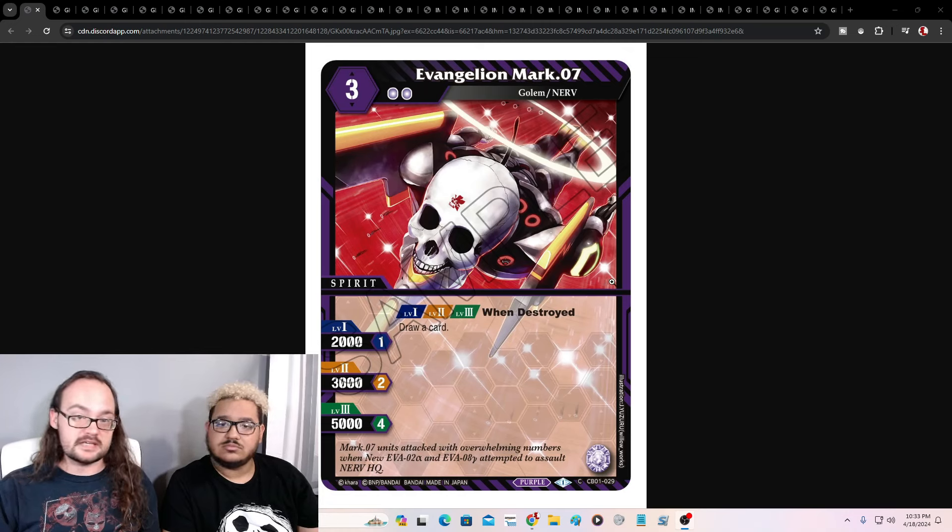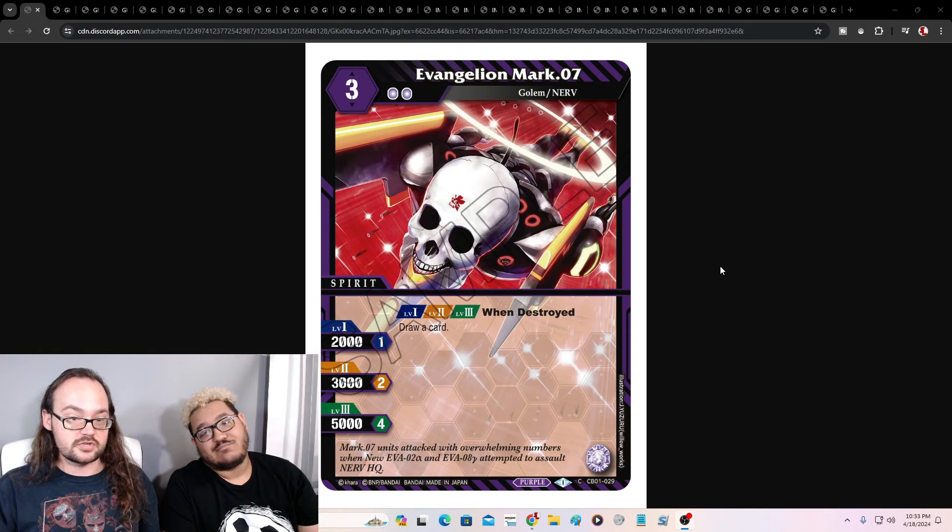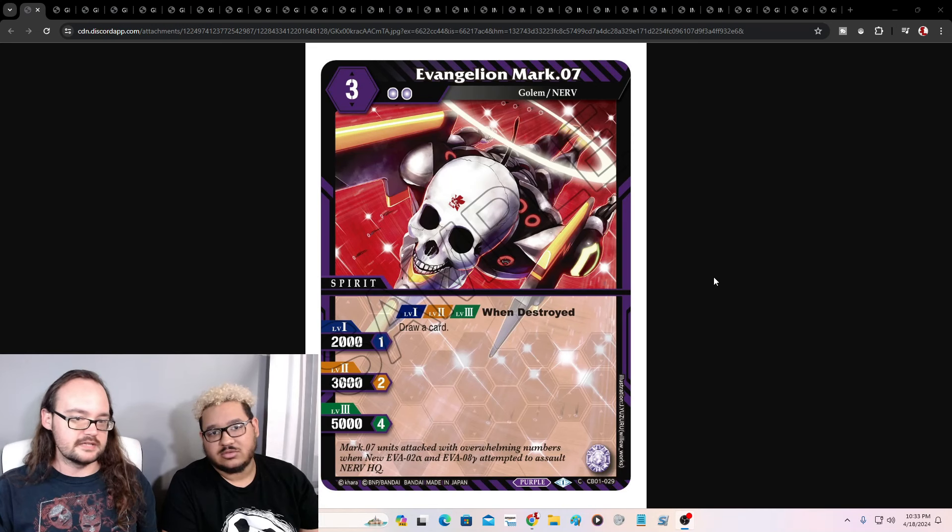Our first one is Evangelion Mark 7. It's a gold nerve, three cost, two reduction, and it draws a card when it's destroyed by anybody — for any means, as long as it's not stripped of all of its cores. It's going to be a great card because it brings back Purple's draw engine. You're going to probably play four of it. It's like Evangelion Aglovale — it doesn't require the Soul Core, so your Soul Core can be on something that has AT Field. Good card.